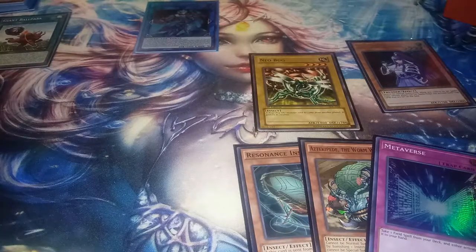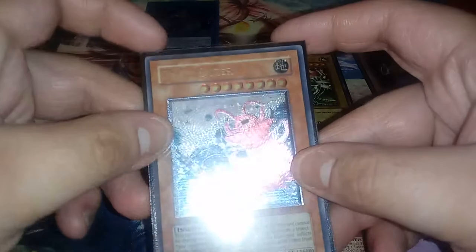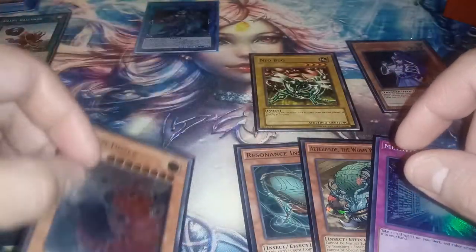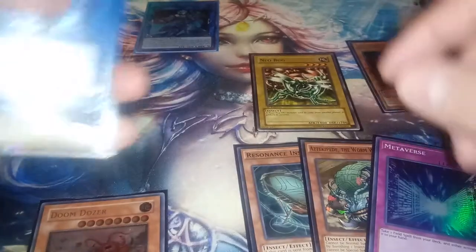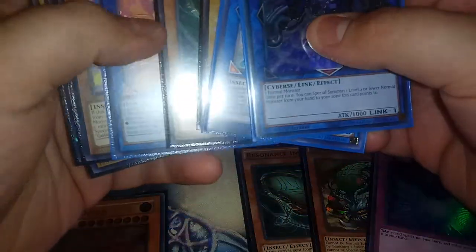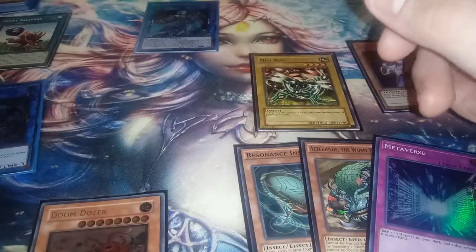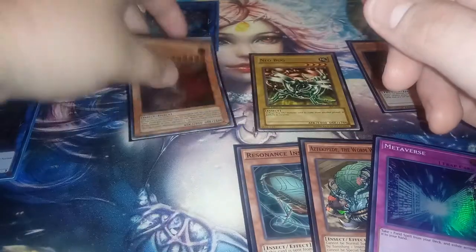Because Resident Insect was sent from the field to the grave, you're actually able to add a Doom Dozer. So what I did is I banished Resident Insect and a Gokipole to summon the Doom Dozer.